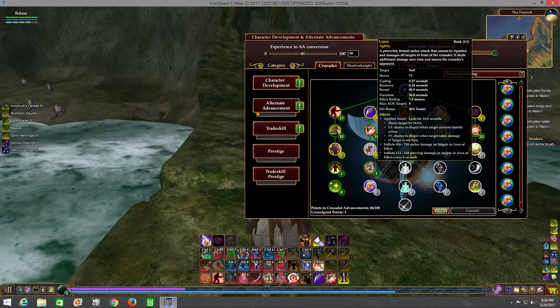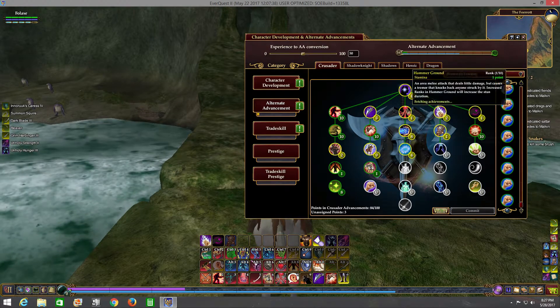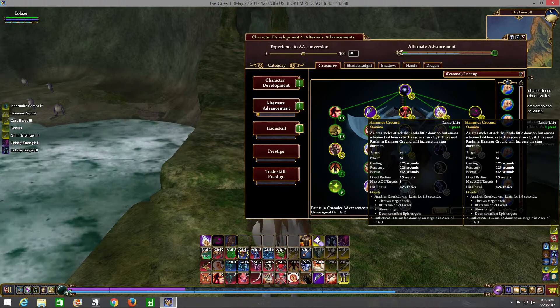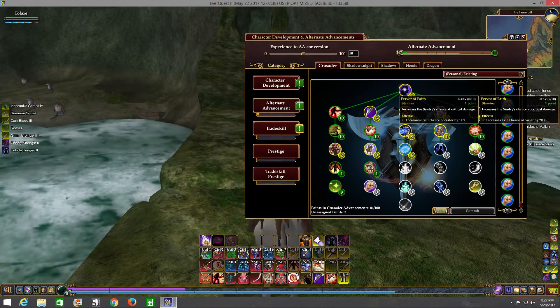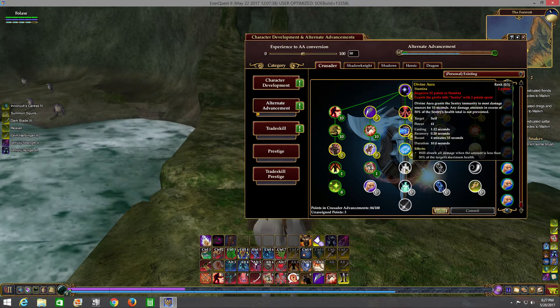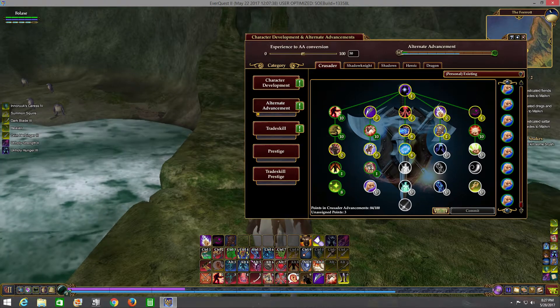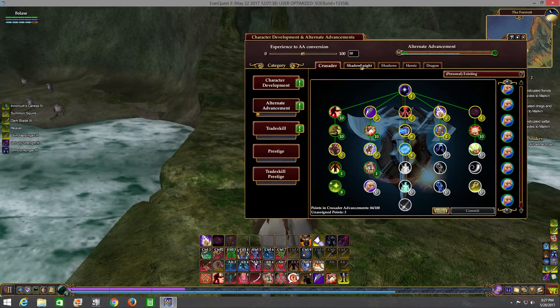When you're tanking, you're generally trying to get aggro and hold aggro from a bunch of enemies at once. You can increase your crit chance and your life. There are several abilities that pertain purely to tanking, but for the most part I've gone towards DPS.